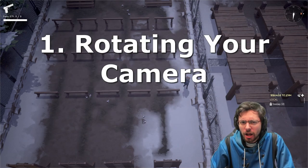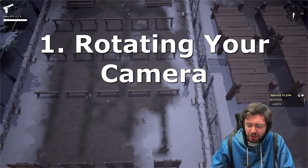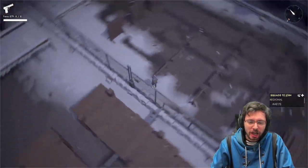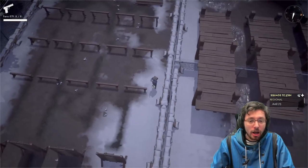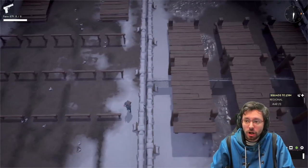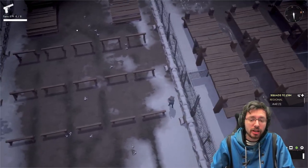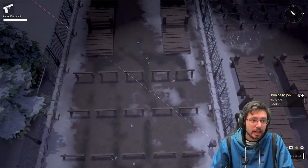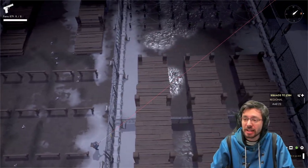Number one: learn how to rotate your camera correctly. By pressing the middle mouse button in-game, you can rotate your camera 360 degrees, which is awesome. What the game doesn't tell you is that you should utilize the top left or top right hand side of your monitor when looking at enemies. With our pistol reloaded, we can point left and right and see a lot more.